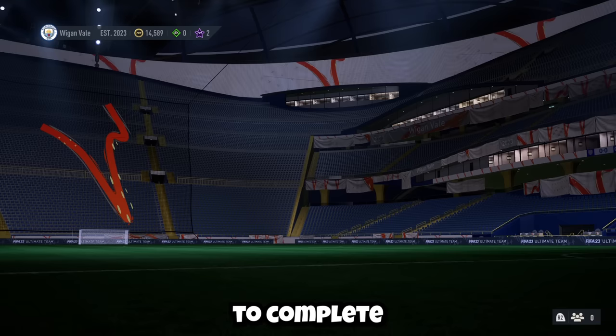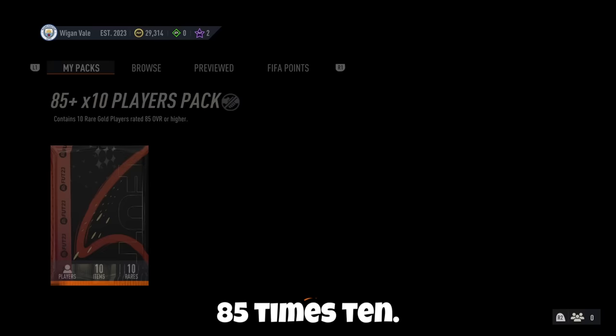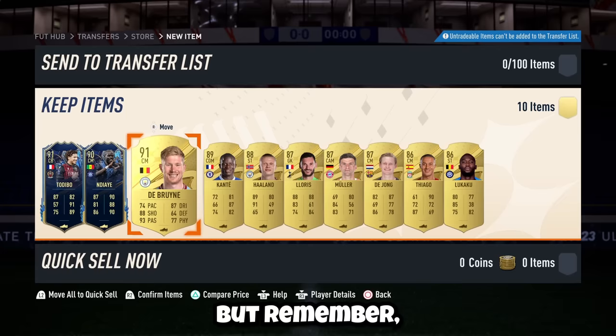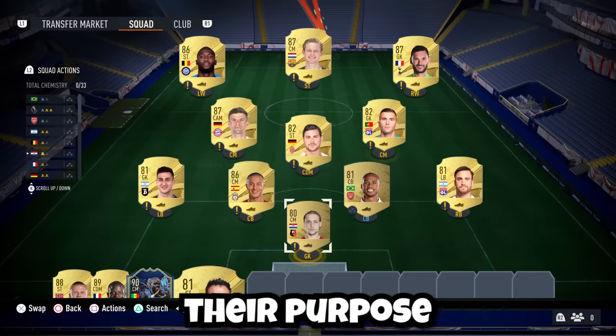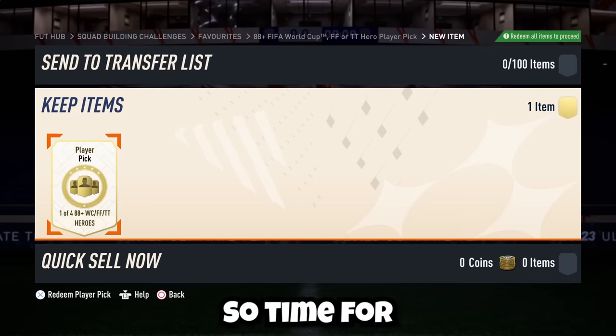Since we only had one more squad to complete and I had no fodder left, it only made sense to open the 85x10. We do get a Team of the Season — it's finished as well — a center back. That's not bad, and behind him were some really good, high-rated cards as well. But remember, we can only use players from the League 1, so all of these players will only be used as fodder. I allowed these players to fulfill their purpose and completed the final squad, which gave us an 88-plus hero player pick.